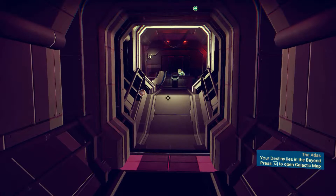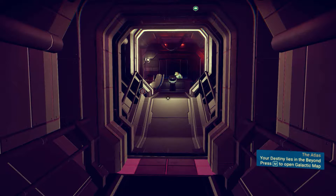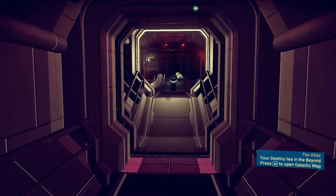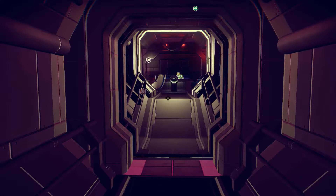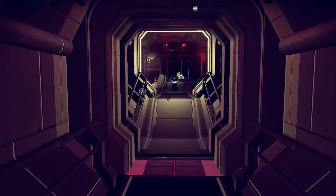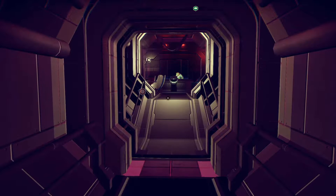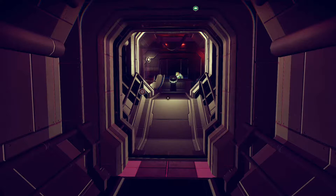Looks like with Atlas Pass V1 we can open only space station doors with exosuit upgrades, multi-tool blueprints, and all these mysterious debris containers on the planet. And yes, all these containers are very, very useful because inside you can find very expensive and useful stuff.